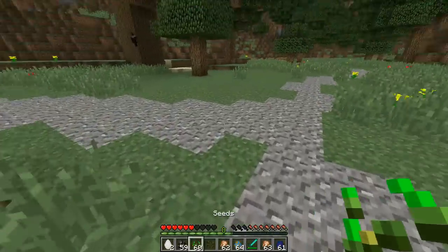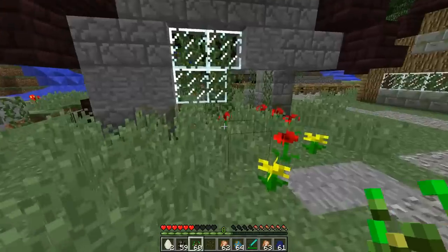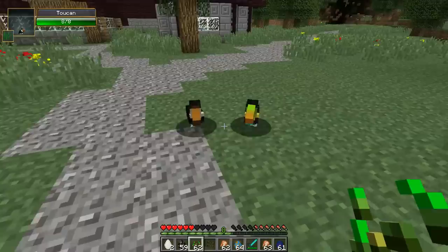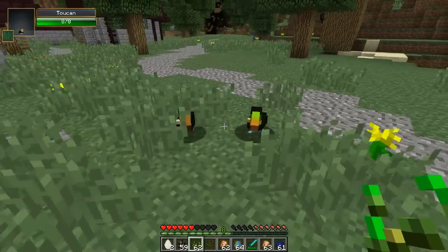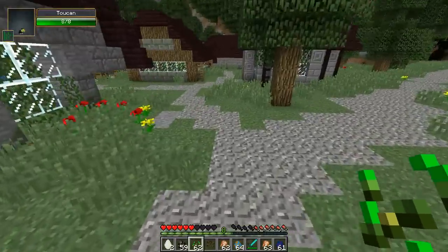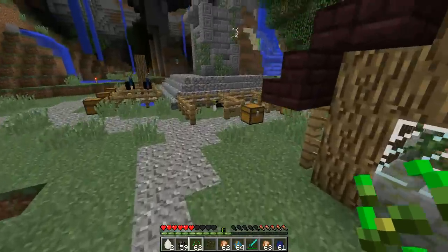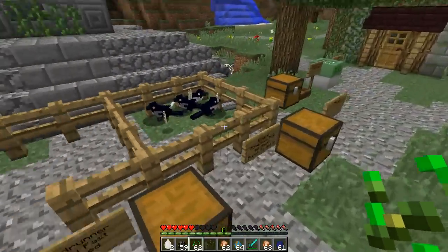The only way to get close to them is with seeds in your hand. The interesting thing is the toucans — you can't tame them with this, but if you have seeds in your hand they love it. They'll follow you around the world. So if you want to bring them into an area and start some kind of bird farm, you definitely can do it with seeds. They'll follow you across the lands.